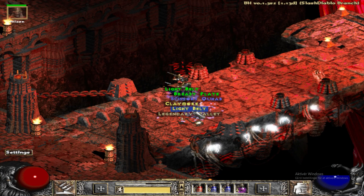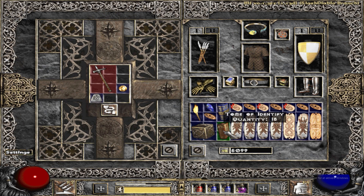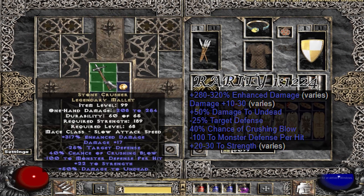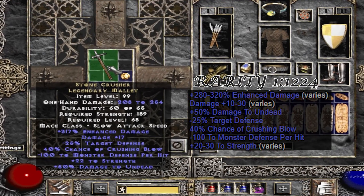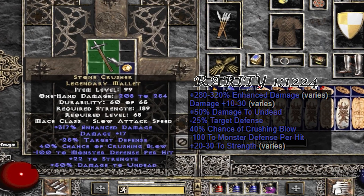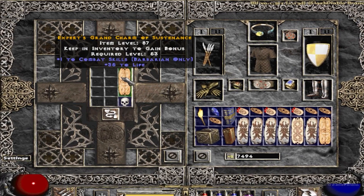The first drop of the weekend came from Baal and it is a unique legendary mallet. Is it Shaftstop's hammer? Nope, it's another Stone Crusher. I can't seem to find that Shaver's Hammer, but still a nice find to start this project off with.